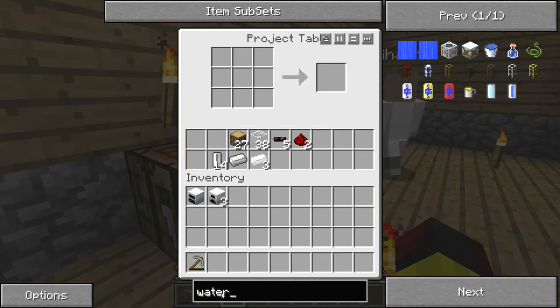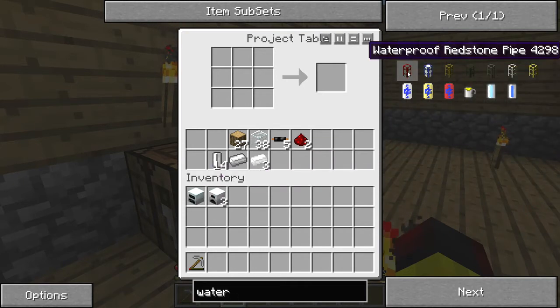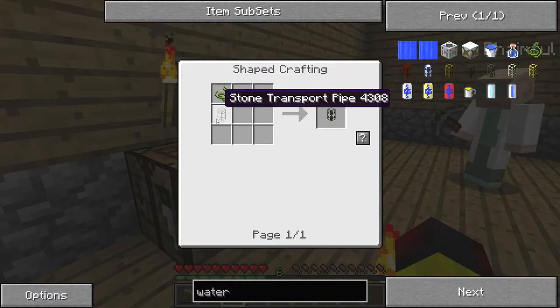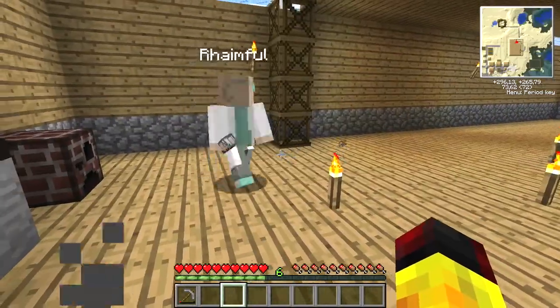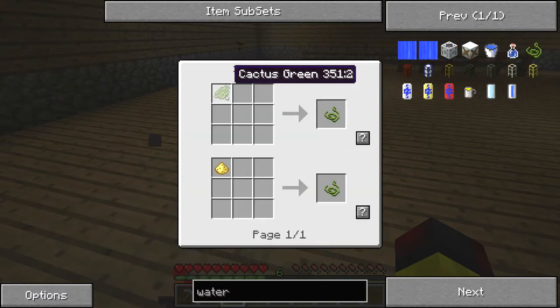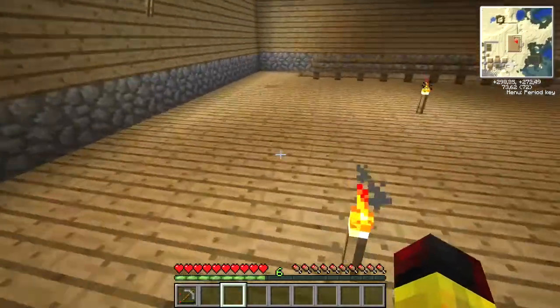Maintenant, il faut qu'on trouve... Est-ce qu'il faut qu'on aille aménager le terrain vers là où il y a le lac de lave? Ouais, parce qu'il va falloir qu'on fasse des... C'est des pipes, comment, qui est en bas? C'est de la cobblestone ou de la stone? Cobblestone. Et il faudra qu'on aille péter des cactus. Pour les waterproof pipe — le pipe waterproofing, il se fait avec du cactus green.